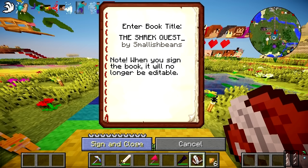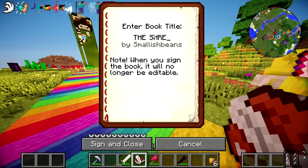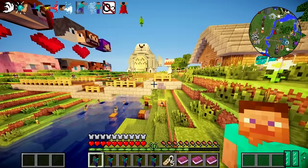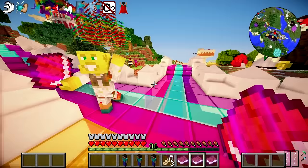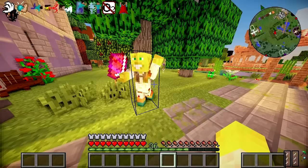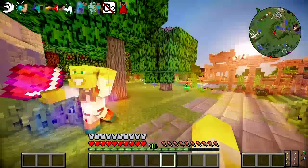We're just going to make a load more of these books. We've got five more, they're all identical. We're going to place one outside Scott's house, one outside Joey's house, one outside Sibike's house, one outside Felix's house, and finally one outside Yami's house. And that's all the first part of the quest done.